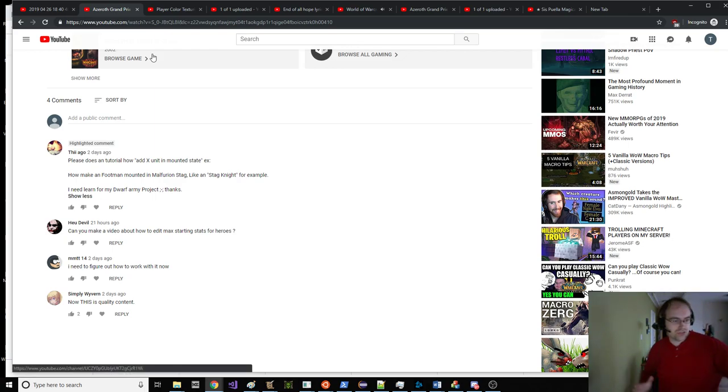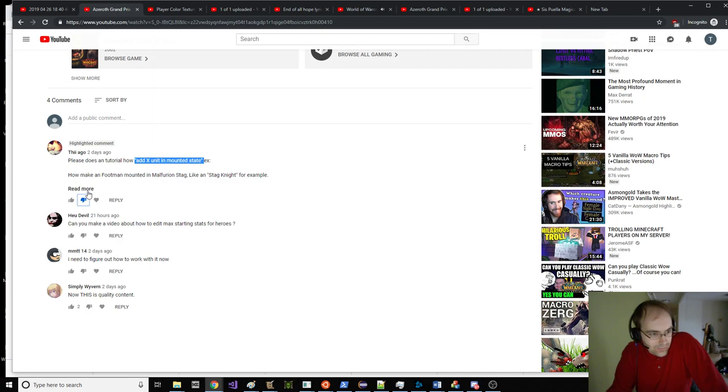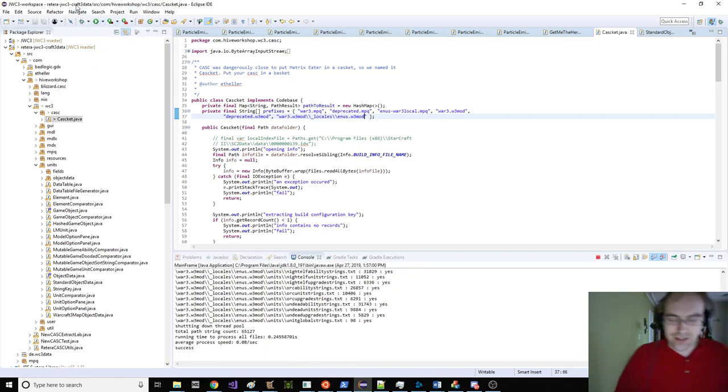We got a question from Thiago. It says, please do a tutorial on how to add a unit in the mounted state. How to make a footman mounted — stag knight. We're gonna put a footman on a stag. Stag knight. We won't be stagnant. We're gonna have stag knight.